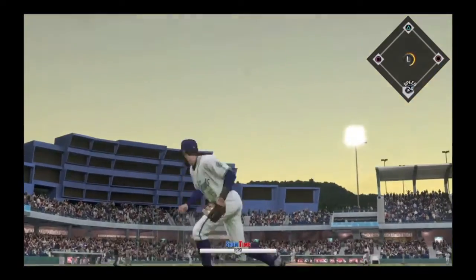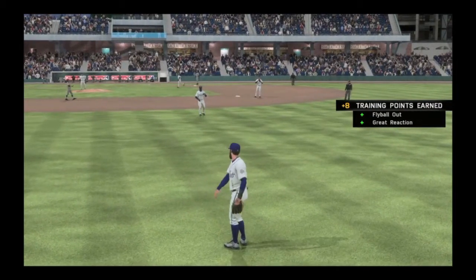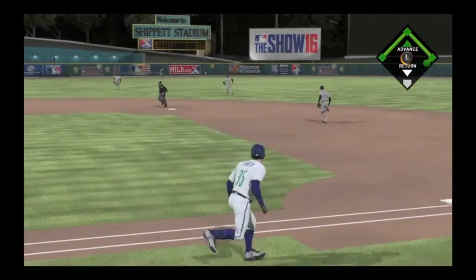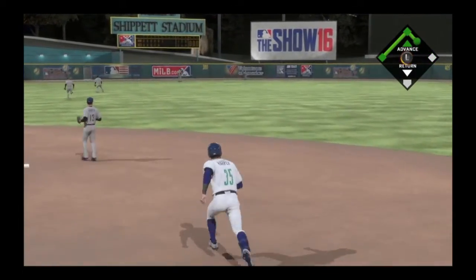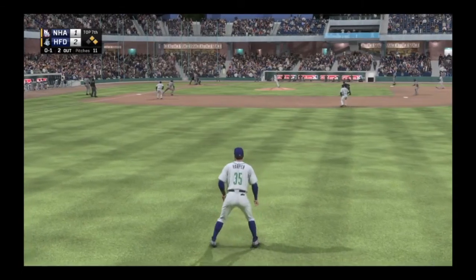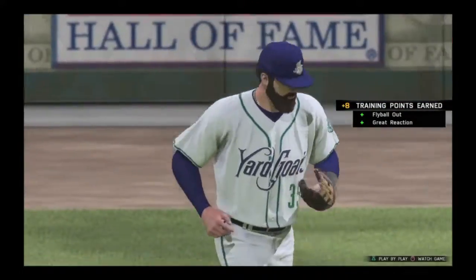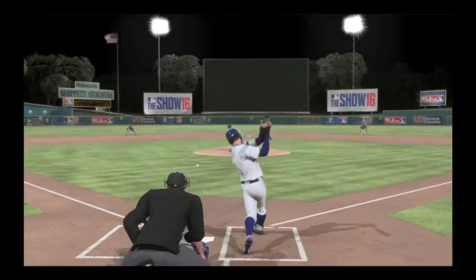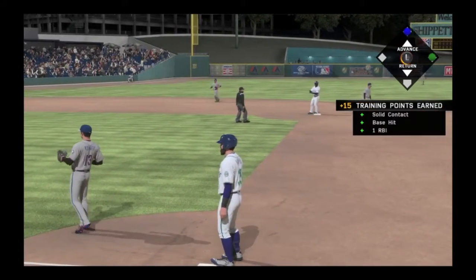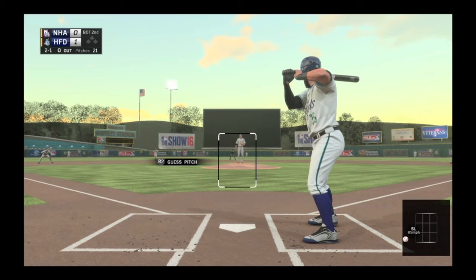Back out in the field now — Bryce Harper moves to his left a little and makes the play pretty easily, it was hit almost right to him. Back to his next at bat, hits this one in the gap, that'll be an easy double as he heads to second and stays there. The next ball is lined in defense and he makes the catch. Now Harper guesses the pitch and hits it up the middle for an RBI single. Once again Bryce Harper will be player of the game — 4-for-4, 8-for-8 his last 8 at bats.